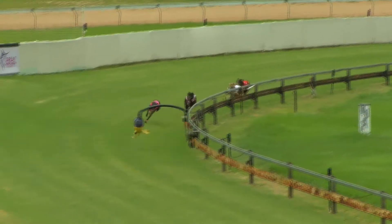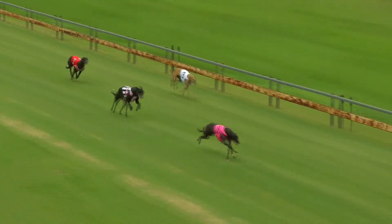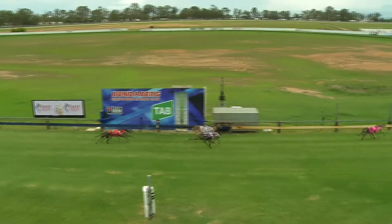Extra Coins in front running the turn, Savilro's got the job to get there. Extra Coins is pinched to a margin, then Extra Coins. Extra Coins, one by six, get there.